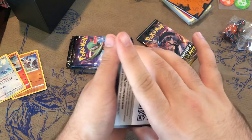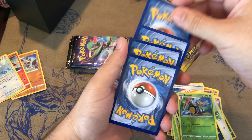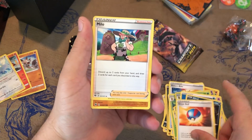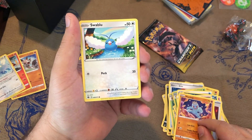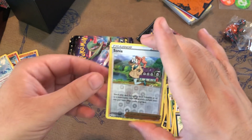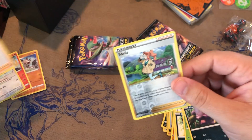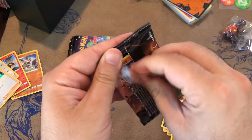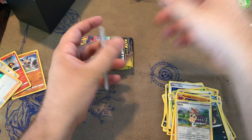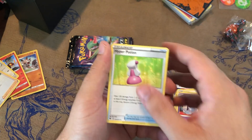Oh Machop! That's one of my favorite Pokemons - I really like Machop, Machamp, Machoke. Can we get some kind of secret Hyper Rare? Great Ball - Great Ball's good. Machop again. Oh, we got a Sonya reverse holo - that's a rare. Professor's Research - that's kind of a nice card. One more pack on my end and then we're going to let the Old School Expert hop in. Another Machop. It's the Machoke we still need - we got everything except the Machoke.